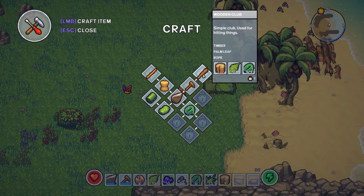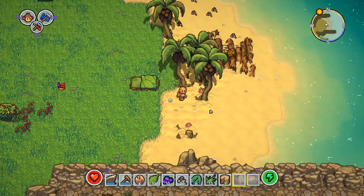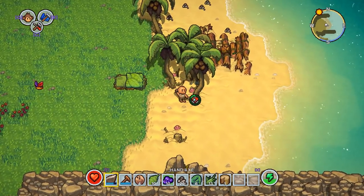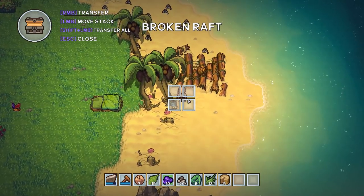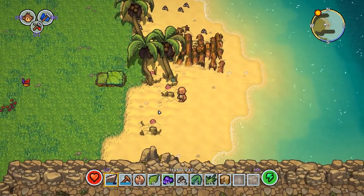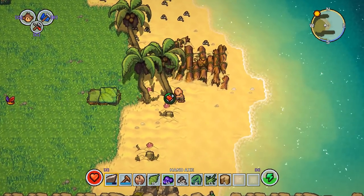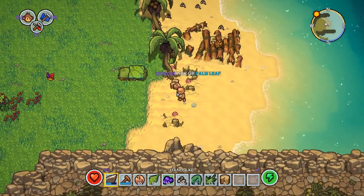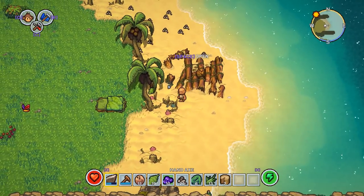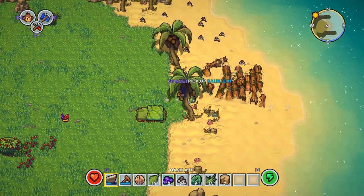We can make a club for defending ourselves against the hostile critters on this island — probably parrots, rabbits, and beavers or whatever. We need more wood, let's go grab some. He is literally stabbing the tree — I hope we get a better tool. I'm pretty sure we can make an axe but we need a workbench. Let's chop down all the trees except that one for shade, then once camp is set up we'll go adventuring and try to find a monkey.